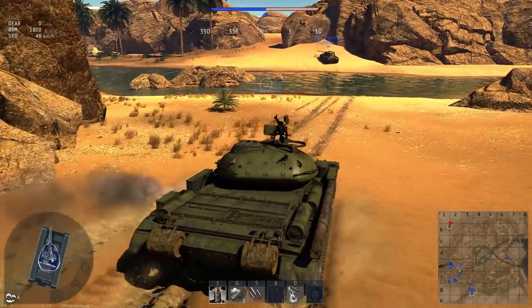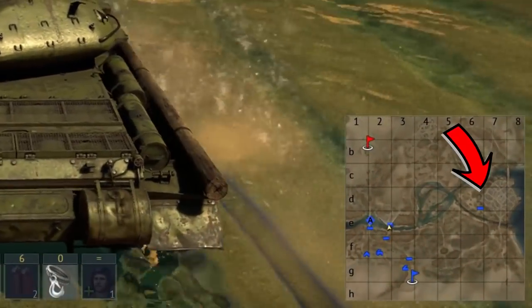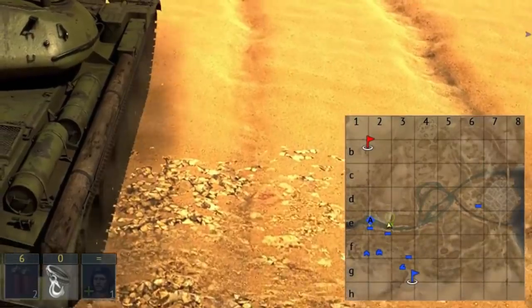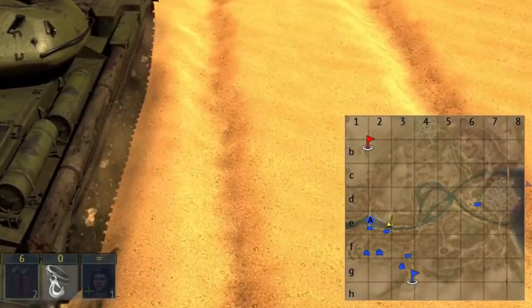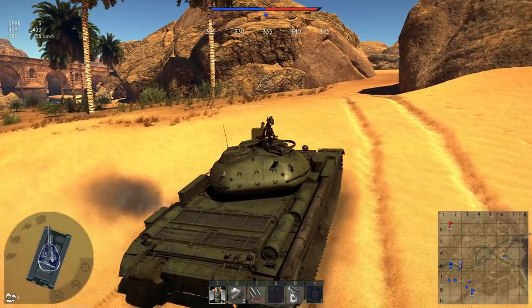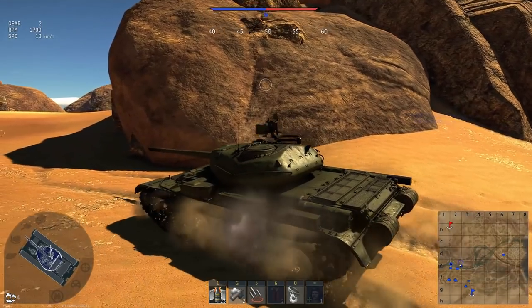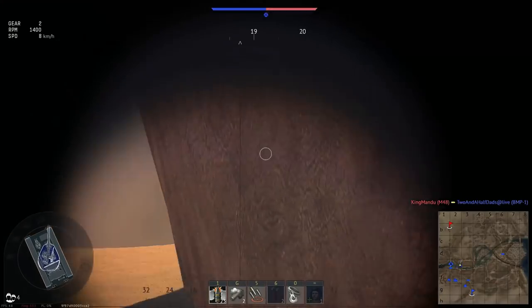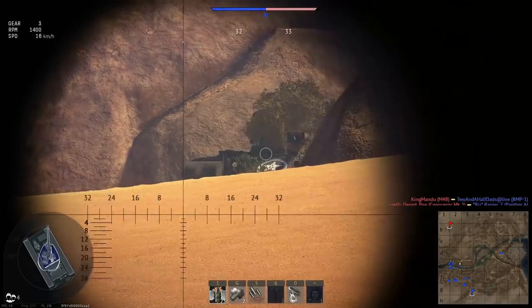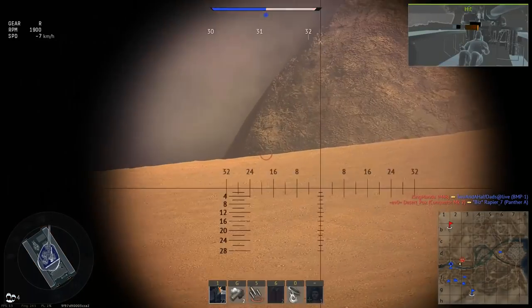Pay attention to this guy here — that's a BMP-1 of the German Democratic Republic, flanking all the way around the map to come at the enemy from the east. Fitting, as it's East German, while the Leopard 1s engage the western flank around the capture point. Now, with the enemy all bunched up in the rocks to the north of A, I've taken the opportunity to come down into the valley as early as possible. There's an M48 Patton my teammate in the Panther warned me about before he, unfortunately, got taken out by a Conqueror.